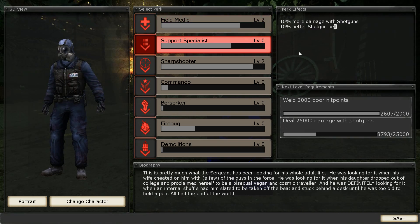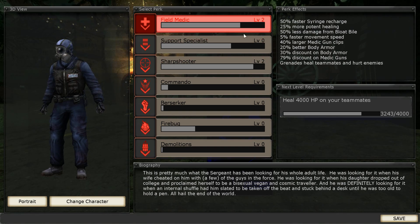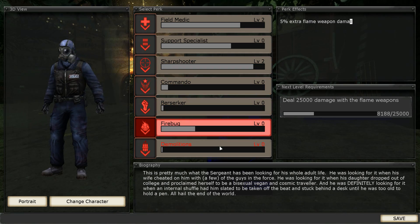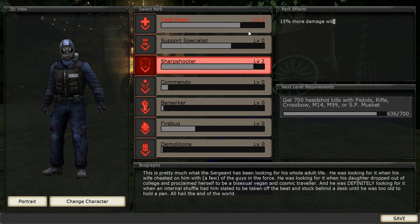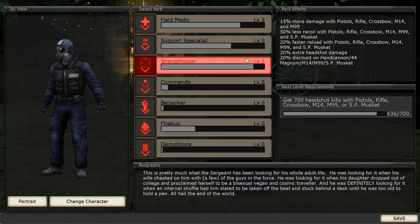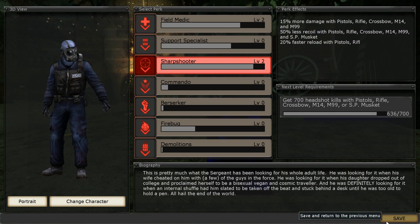I haven't really got many of the other perks yet because I haven't dabbled in those weapons. Each individual perk has different requirements — with the Berserker, you deal 25,000 damage with melee weapons. It's a really nice system. I believe the max level is 6, though I'm not 100% sure on that. It does take a while to level these up once you get past a certain point — I think once it gets to level 3, it will take quite a while. I'm going to keep sharpshooter for this; being a field medic doesn't make sense when I'm on my own.